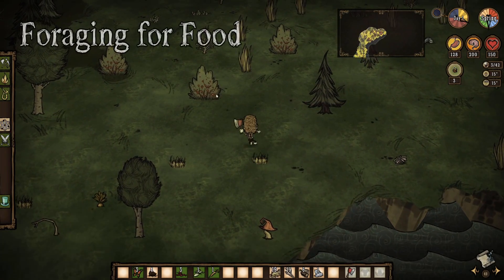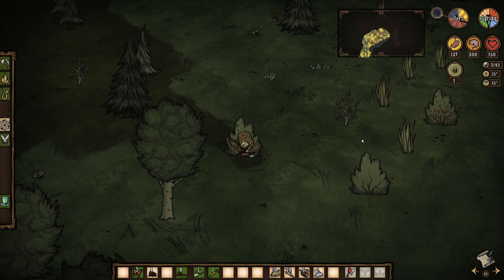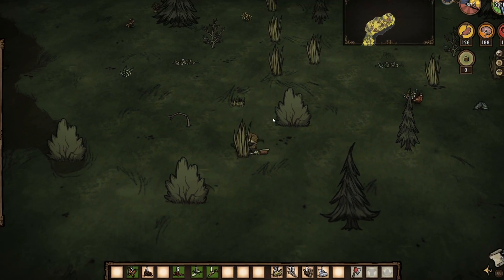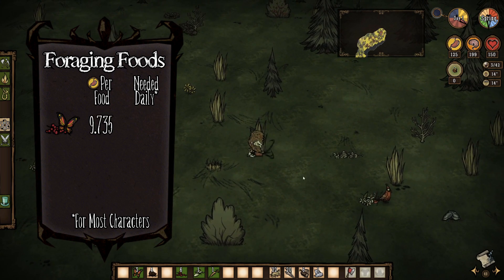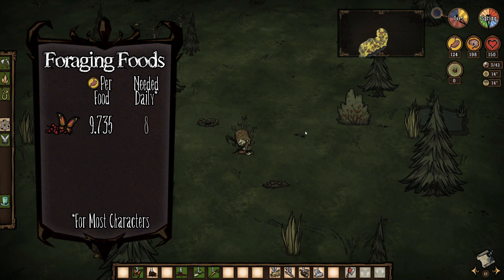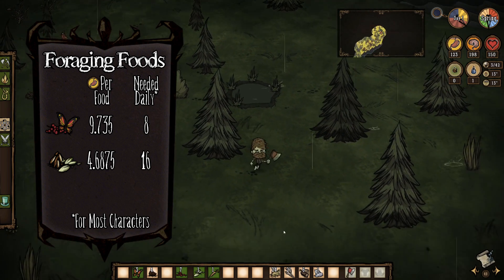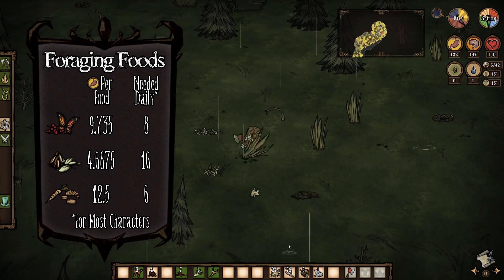When you first enter a new world, you'll be stuck foraging for the first 5 to 10 days before you can start building kitchen structures. During this time, you'll only have access to things like berries, carrots, seeds, and butterflies, along with whatever meat you might be able to get your hands on. One raw berry or butterfly wing restores the same amount of hunger as you lose per minute, so to stay fed on just raw berries or butterfly wings, you would need to eat 8 of these per day. Seeds restore half that amount, so you'd need 16 seeds per day, whereas carrots provide slightly more food and only require 6 per day to stay well fed.